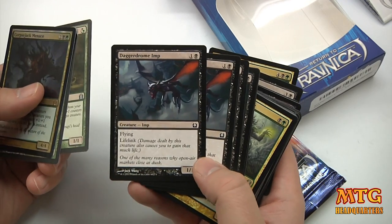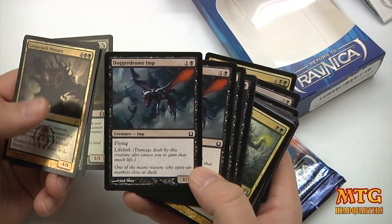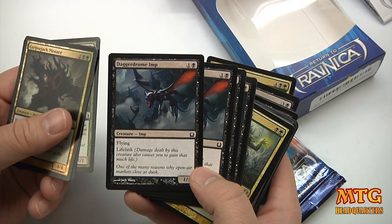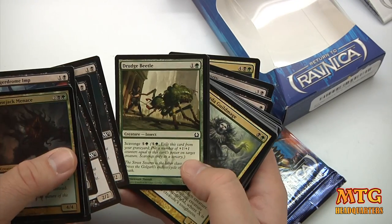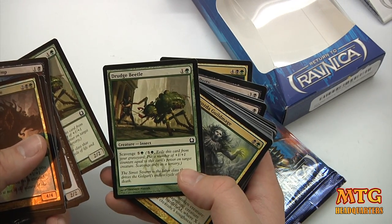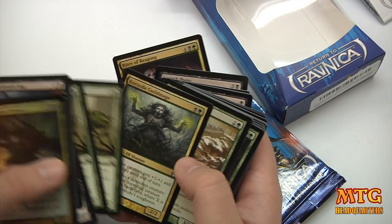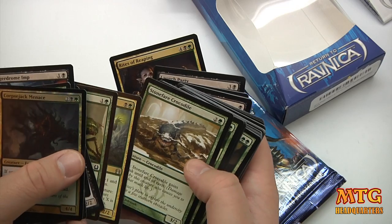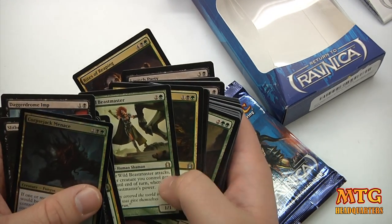Magic has really started to implement the graveyard by adding exile and things like that. We've got Dagger Drom Imp, Walking Corpse, Drudge Beetle — beetles are going to scavenge for sure — Corozdia Guildmage, Stonefair Crocodile, and Wild Beastmaster.